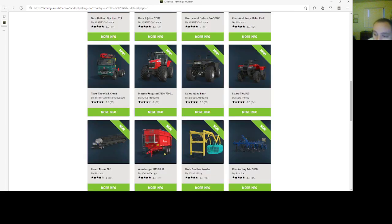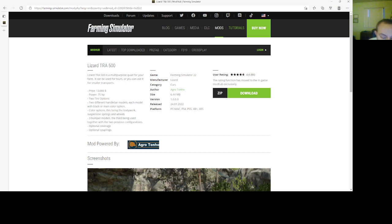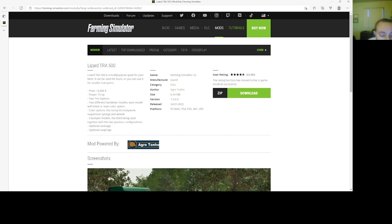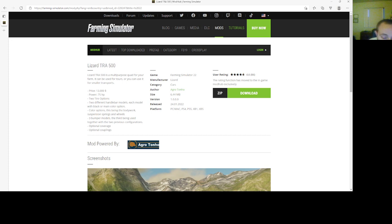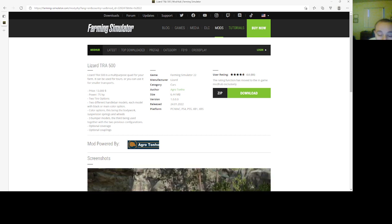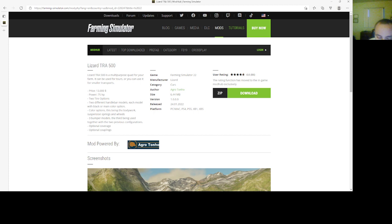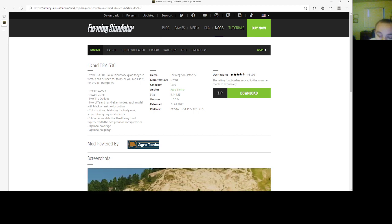Then we have the Lizard TRA 500 by Agrotono — a multi-purpose quad for your farm. It can be used for tours or smaller transports. Price is $13,000, power is 75 horsepower. Two tire options, two different handlebar models, each model with black or main color option. Color options covering the bodywork, suspension, springs, and wheels. Three bumper models, optional coverings, couplings, and machines. Found under Lizard Cars in-game. File size is 6.44 megabytes, version 1.0000, 24122, PC, Mac, PlayStation 4, PlayStation 5, Xbox One, and Xbox S.